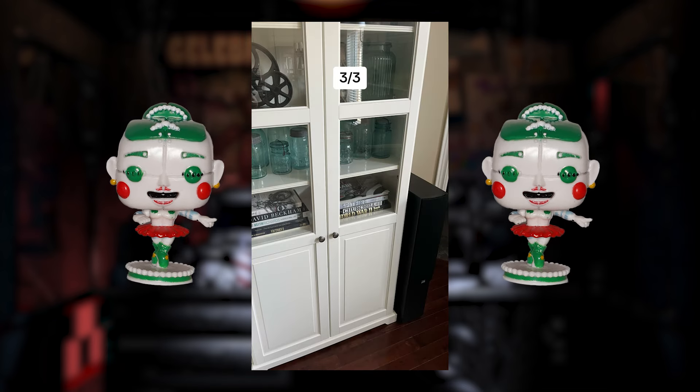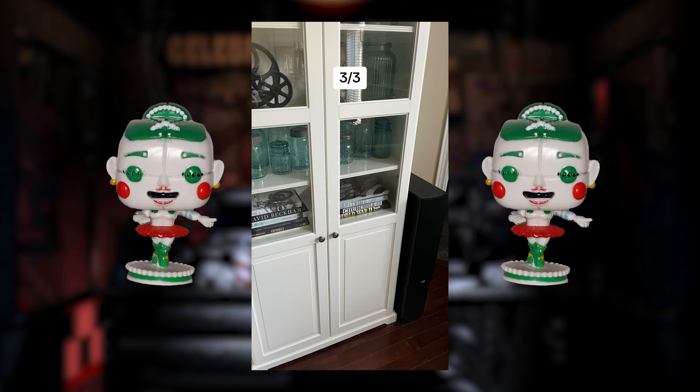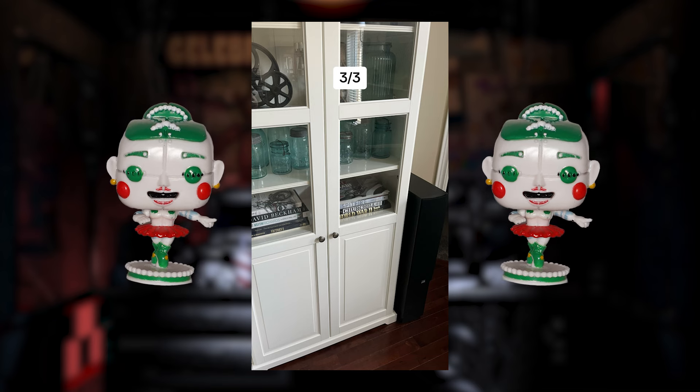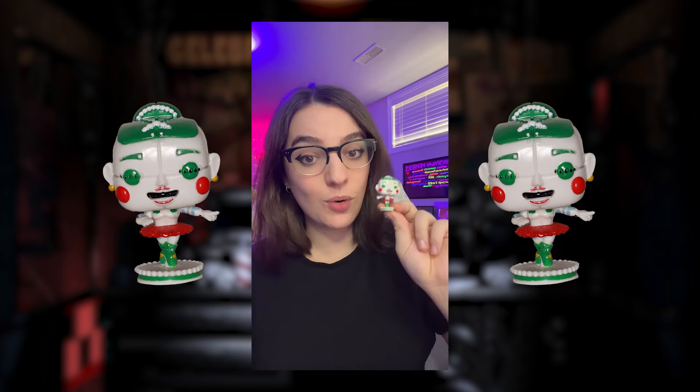And now here is your final photo in this episode of FNAF I Spy. Look very carefully and try to locate Ballora. And here comes the answer reveal in 3, 2, 1, there she is. Be sure to let me know how well you scored in the comments below.